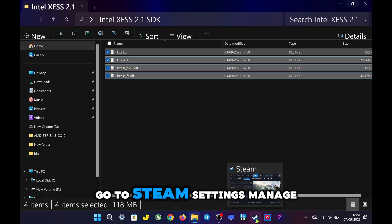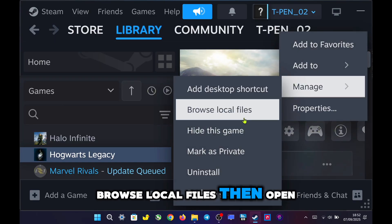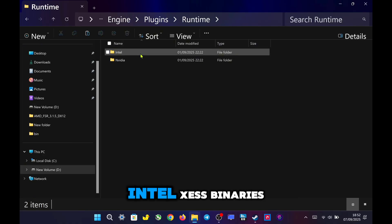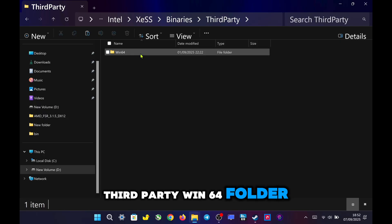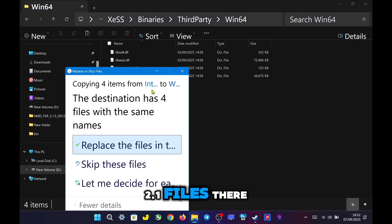Go to Steam Settings, Manage, Browse Local Files, then open the Engine, Plugins, Runtime, Intel, XeSS, Binaries, Third Party, Win64 folder, and paste all the XeSS 2.1 files there.